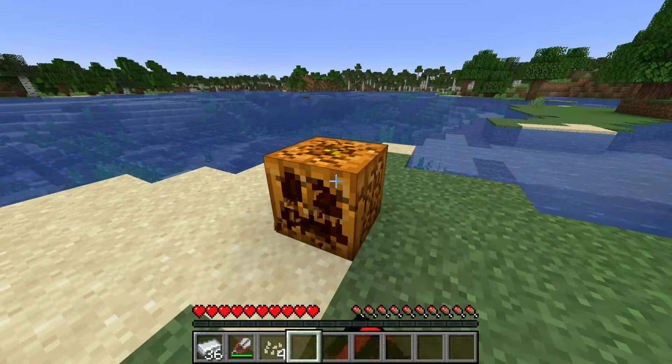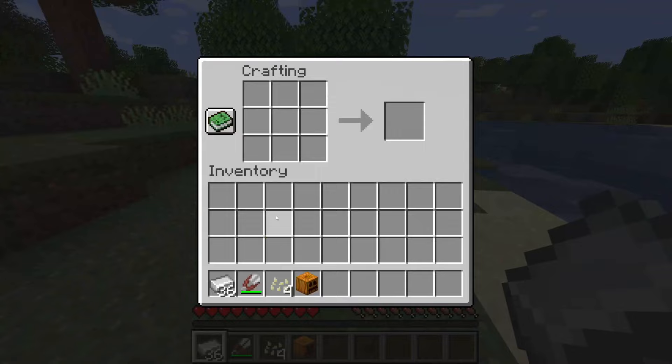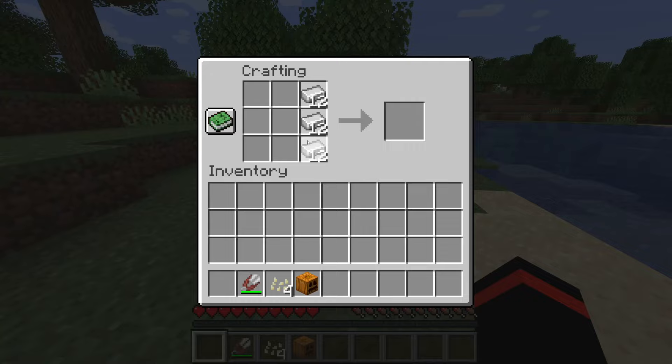The next thing we need to do is turn these iron ingots into four iron blocks. Right-click on your crafting table and put all the iron in. Hold left-click and drag to evenly distribute it to four, then pick them all up.